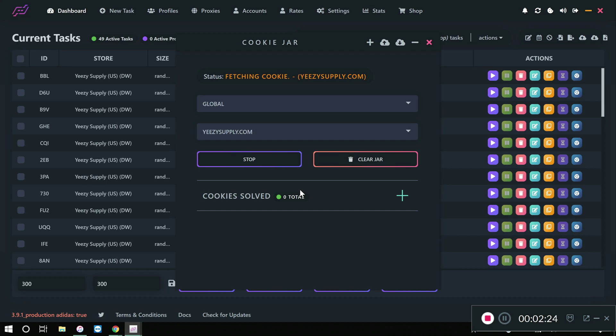Some of the biggest questions I always see are: how many cookies do we need, and when should we start generating them? For any Easy Supply release, you want to wait until 24 hours before the drop before you start generating. For example, with the 700 v3 Alvah drop expected at 10 a.m. Eastern on a Saturday, you want to wait until 10 a.m. Eastern on Friday — the day before — to start. That 24-hour window is when you generate all your cookies for the drop. As you can see, we already got one cookie — just leave it running and you'll get a lot more.